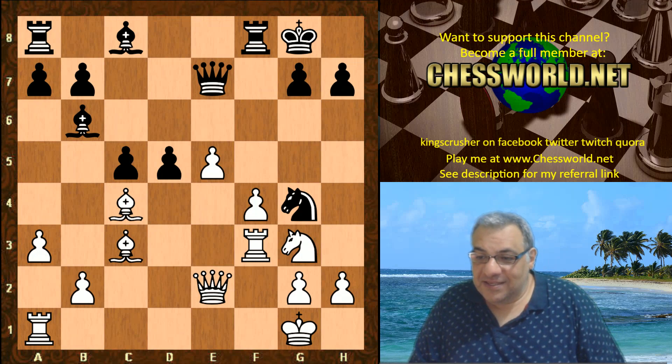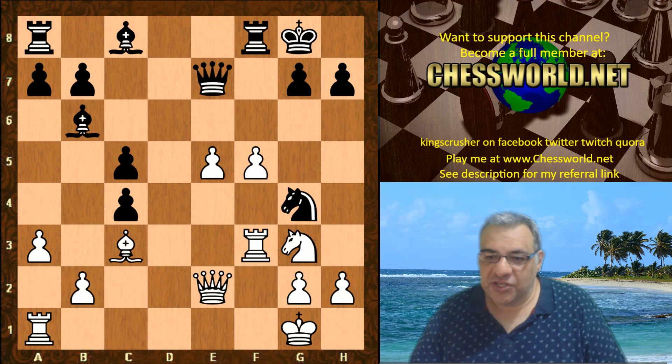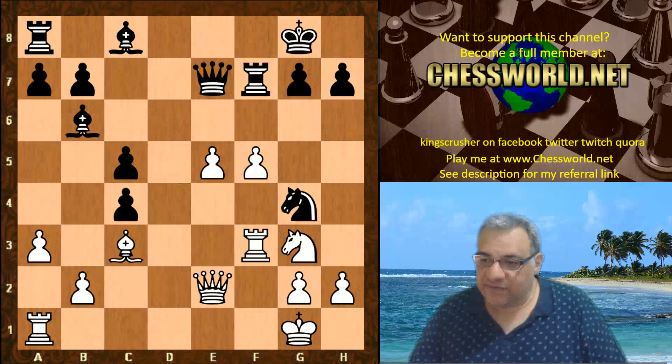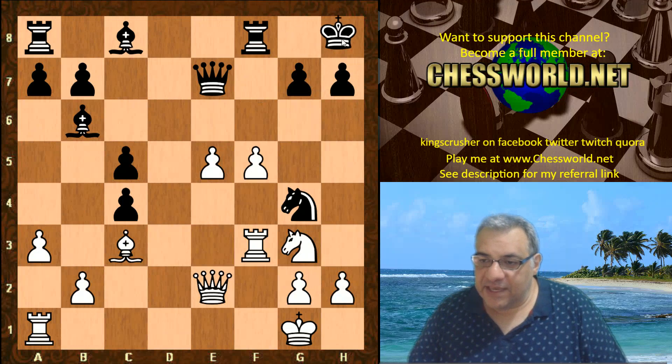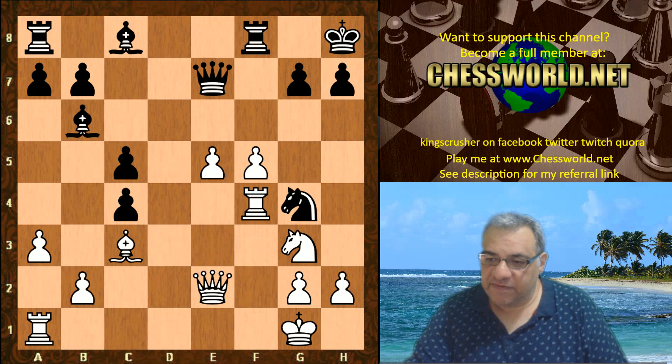A move which simultaneously ticks the boxes for squashing counterplay and reinforcing attacking potential. Prepare to be shocked — Bishop c4! What you might ask is this? Black actually took, testing it. Now f5 was played and there's an immediate idea: now that this row has been opened up, there's Queen takes c4 check — if one long move, Queen takes c4 check and then taking the knight. That's the immediate threat to be addressed and black does address that with Rook f7.